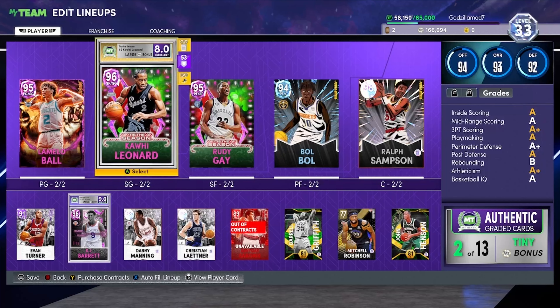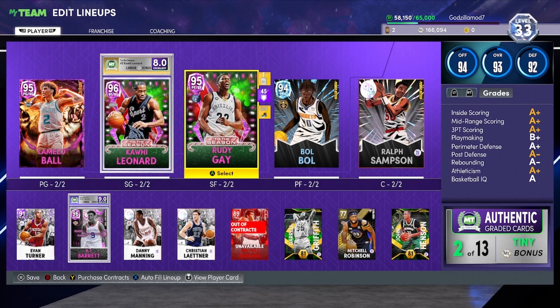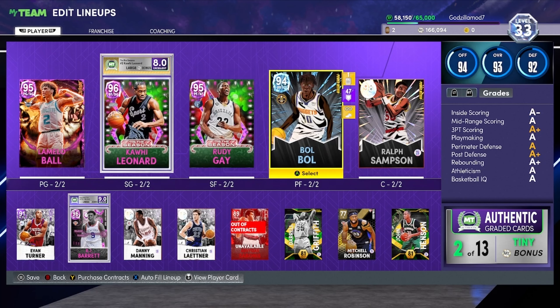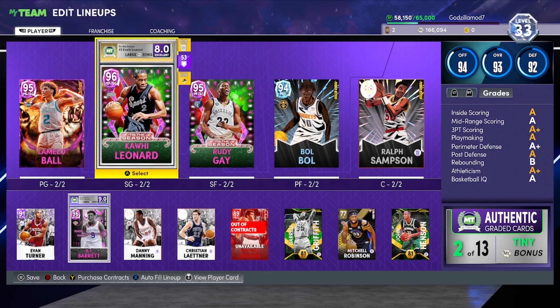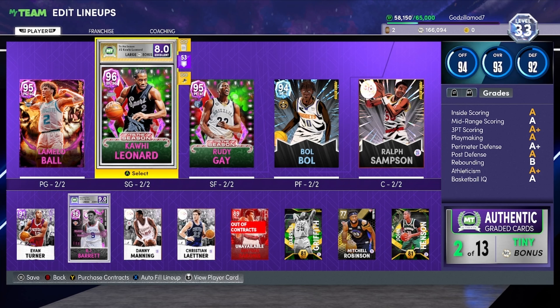The next thing you want to do is look at your lineup. If you have someone you're not really using who is really pricey — like Lonzo Ball, for example, who goes for around 80,000 to 90,000 — go ahead and sell him. The reason is you don't know what cards we're getting tomorrow Friday, and usually a new season means great new cards versus old cards.